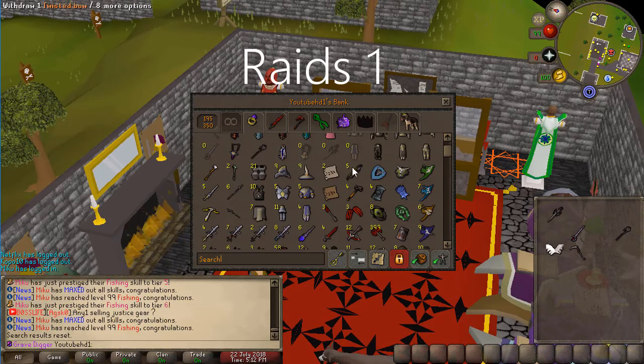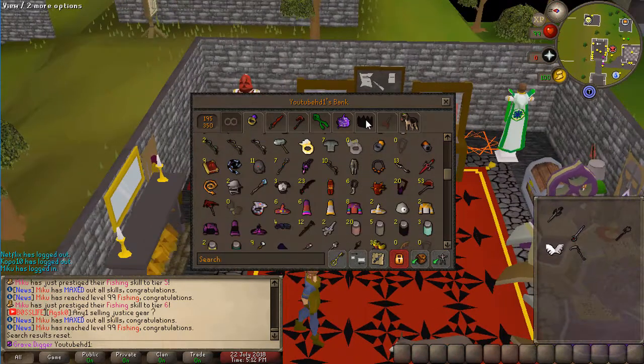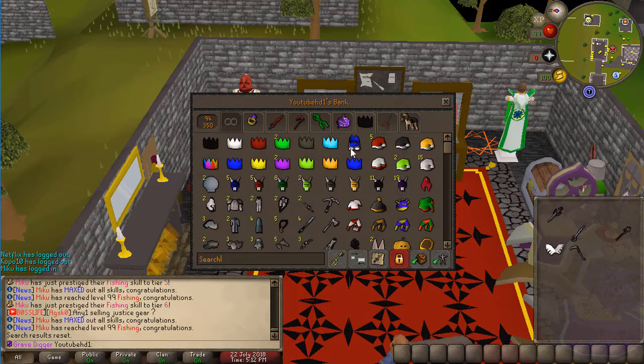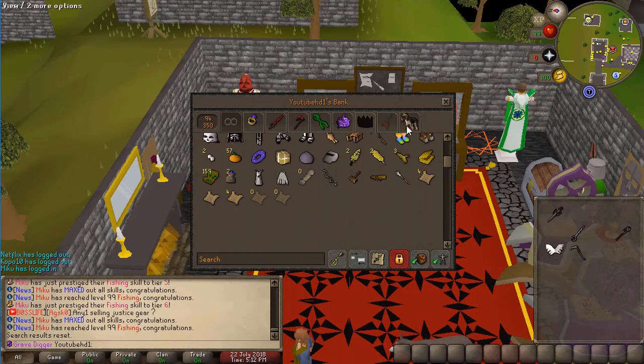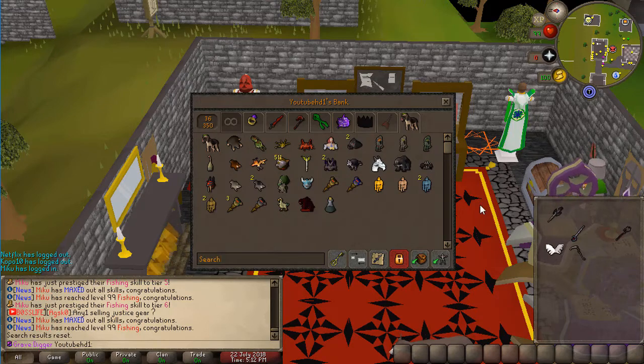As we go into the bank, they have all the Raids 2 items in here as well and a bunch of other items. They also have a bunch of custom rares — as you can see they have the signed party hats, barrows party hats and a bunch more, which looks really amazing. They also have all the pets in game, so that's really cool as well.